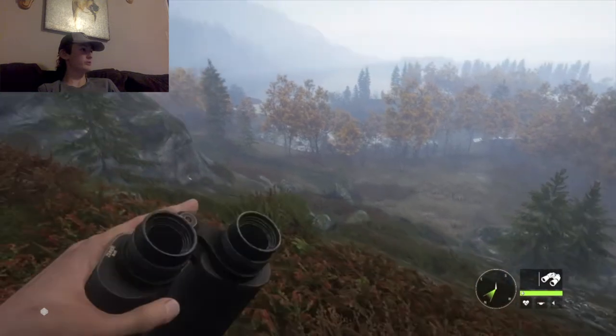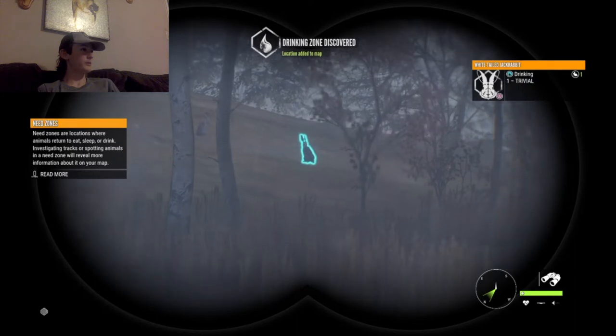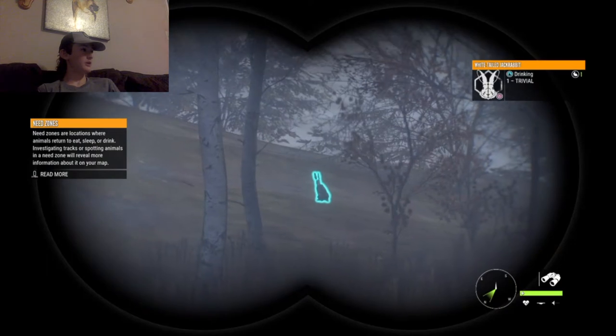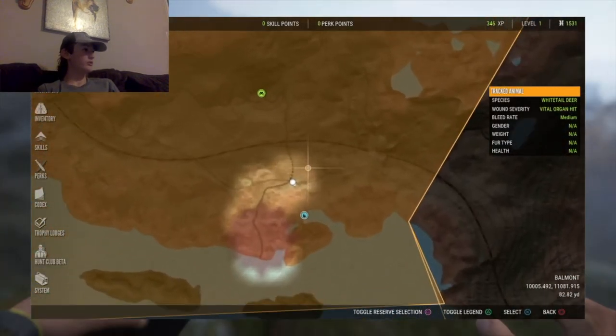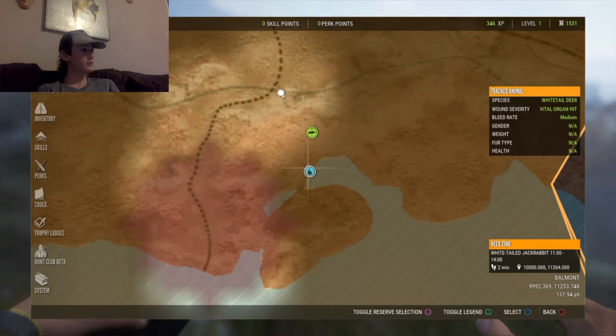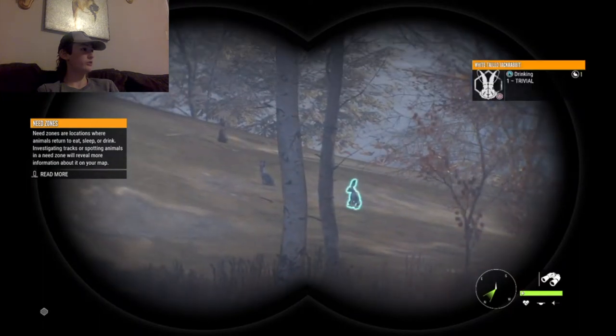The outposts are super important in this game — you can claim as many as you want. Sweet, there's a drinking zone. Basically what I mean by that is, if you spot animals in certain areas it'll come up with a need zone. Here's a drinking zone — it'll usually be located by a body of water, otherwise it's not a drinking zone. It'll tell me down in the bottom right, when I'm hovering over it, what kind of animal uses it and what times. If you look in the top left it tells me what time it currently is.